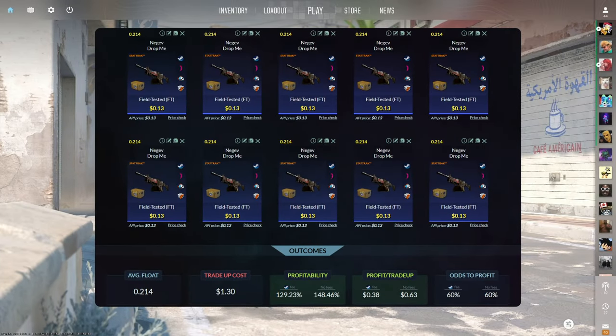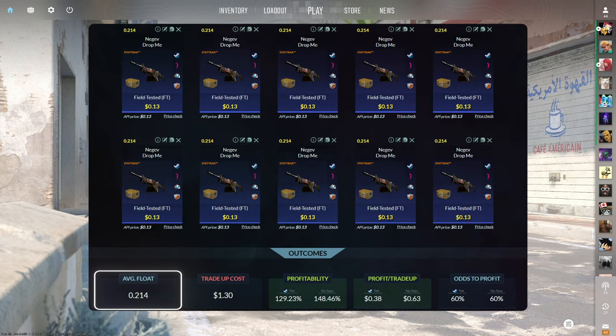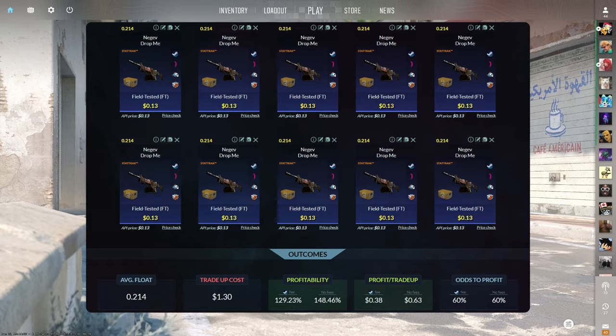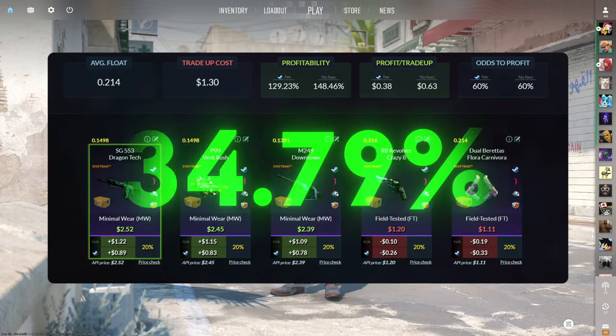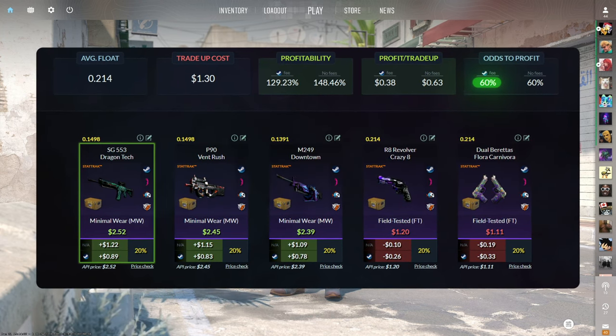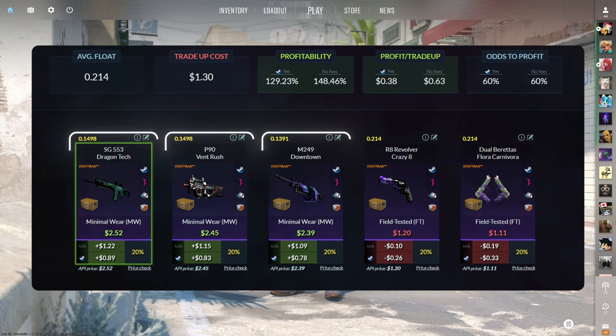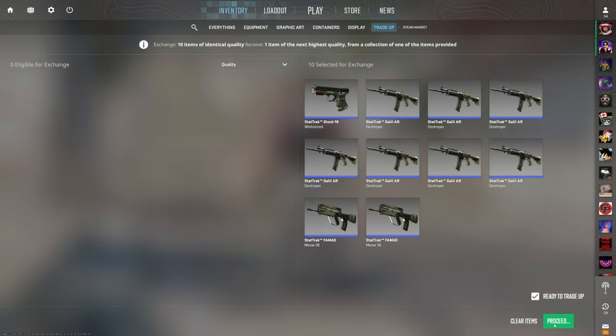The second to last trade up of the video consists of 10 StatTrak field tested mil-spec skins from the Recoil case below a 0.214 average float. Make sure to get each input for 13 cents or less. This trade up costs $1.30 total and has a 129.23% profitability after Steam fees with a 60% chance to profit each time. Of the five outcomes, three of them are profitable, each sitting at over 75 cents of profit. All of these profit outcomes are insane, so I just want to see that 60% chance for profit.